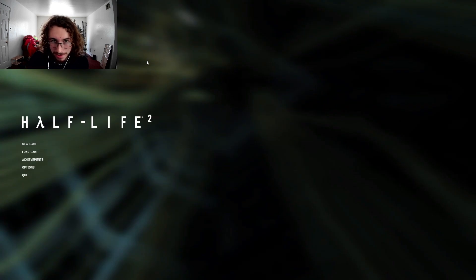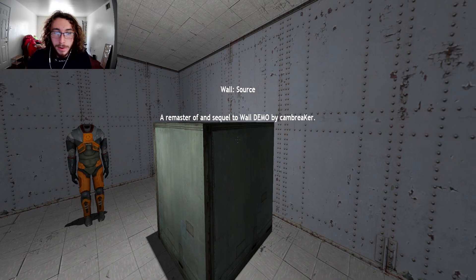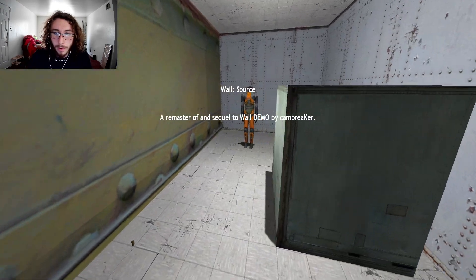What is up ladies and gentlemen, Bionicode here and welcome back to another episode of Half-Life Modifications. Today's episode isn't quite a mod at all really, much more a map titled Wall Source, which is supposedly an adaptation of a map that was made originally in Gold Source — a remaster of and sequel to Wall Demo by Cam Breaker.